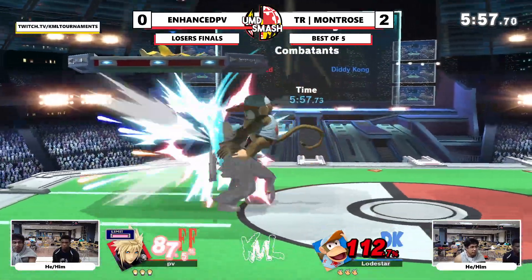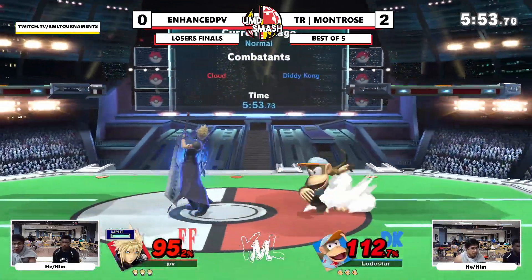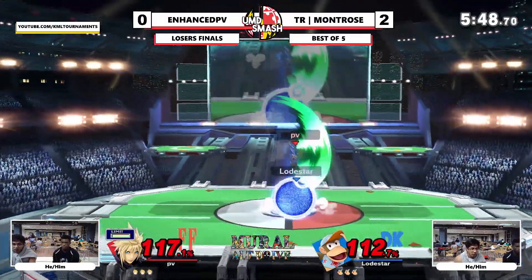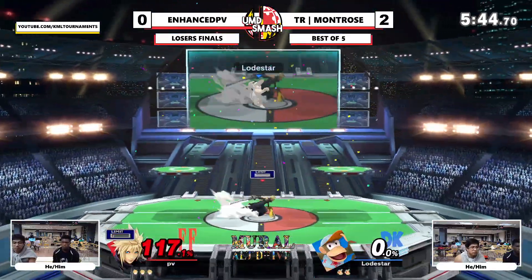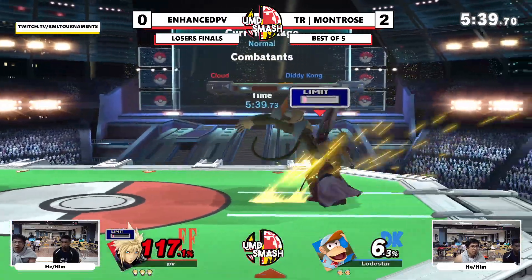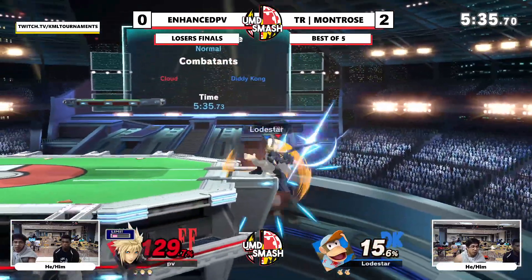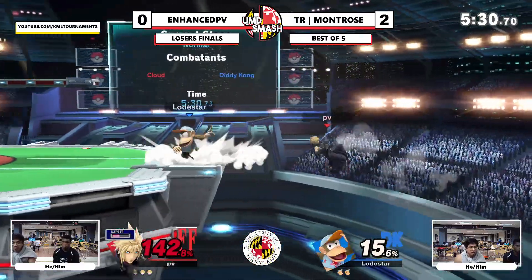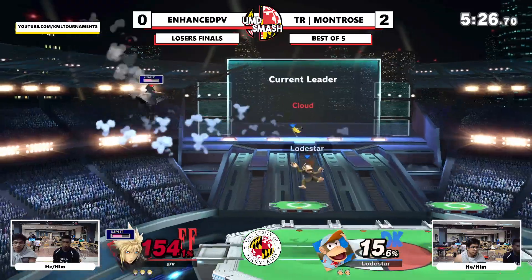I do wonder how he's going to take the stock because they're both playing really safe. Getting the down throw — trying to go for it, going high, letting it rip. Having that as a kill option is wild. Really good high up-B — he's been doing that a lot throughout the set, not really getting punished for it. Getting hit coast to coast.